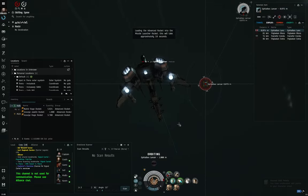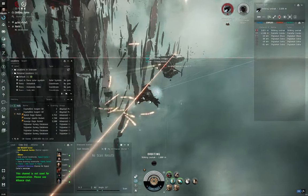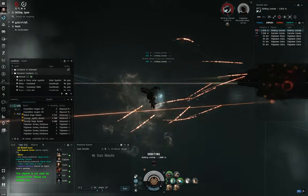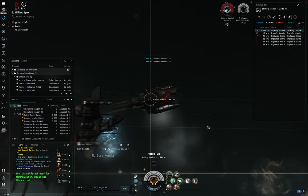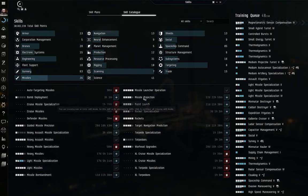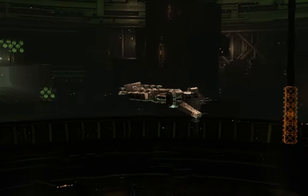That doesn't mean they're a bad weapon system by any stretch — in fact, the simplicity carries across to all the different tonnages in EVE Online. Whether you're a frigate pilot, cruiser pilot, or battleship pilot, they're all excellent options. In today's video, I'll be showcasing everything you need to know to get the best start possible as a missile pilot, covering skills and fitting two of the best missile ships for new pilots: the Minmatar Breacher and the Caldari Kestrel.